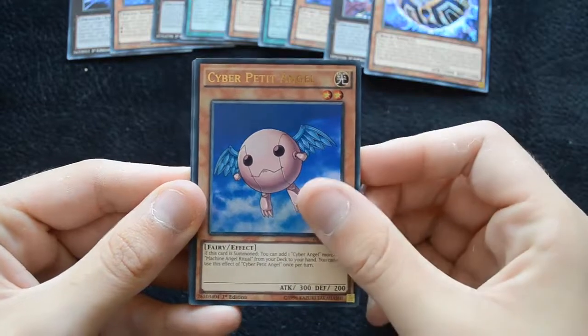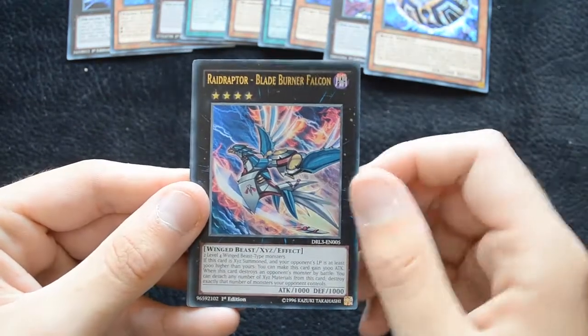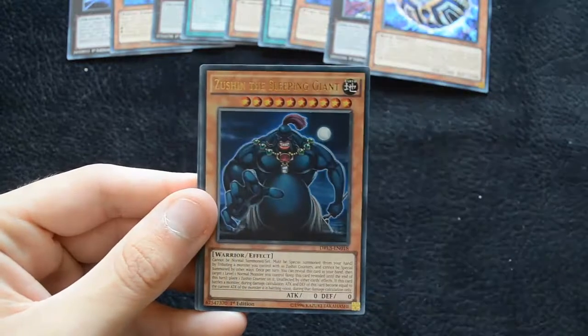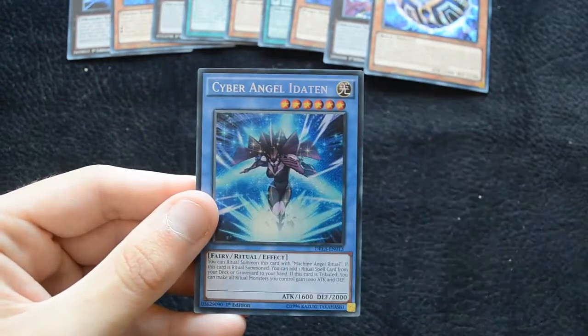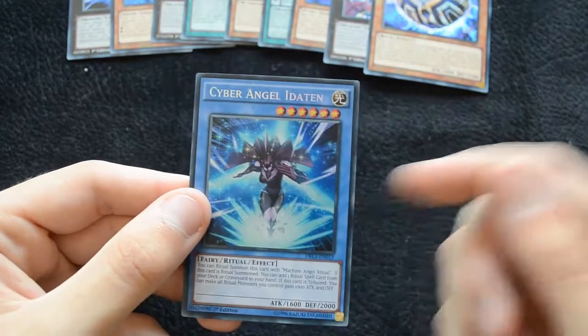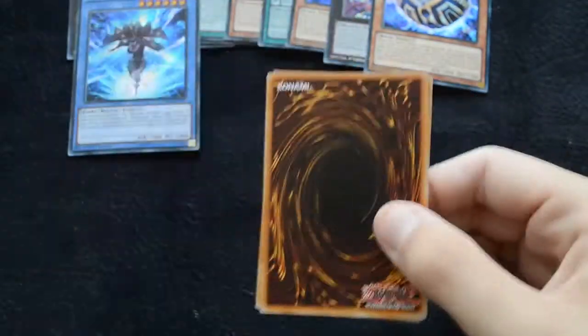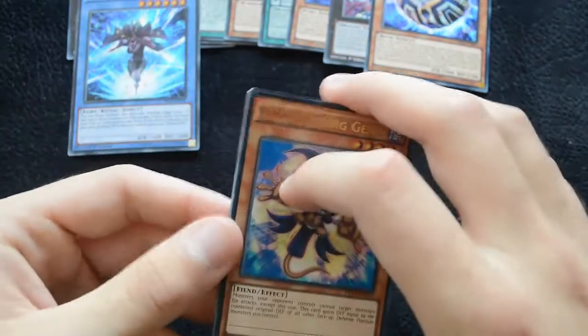Then a Cyber Petit Angel, Machine Angel Ritual, a Raid Raptor Blade Burner Falcon, Zushin the Sleeping Giant, and a Cyber Angel Idaten. This is one of the new ritual monsters — it's a pretty powerful archetype which can utilize things like Sephira. It can relatively easily go into Ultimaya Tzolkin as well, which is pretty nice.